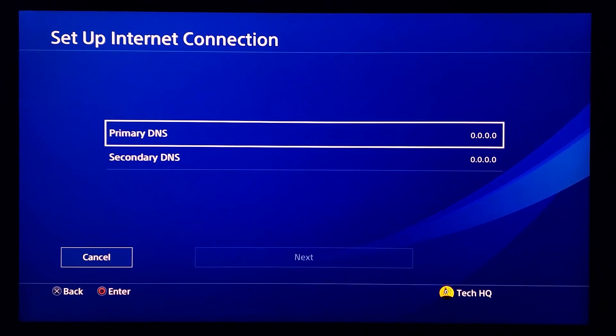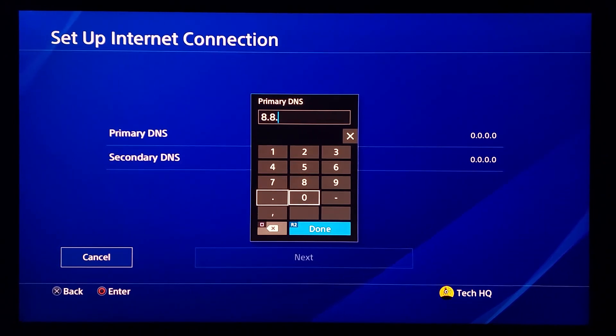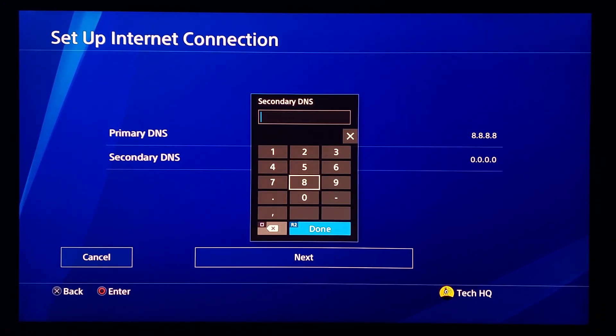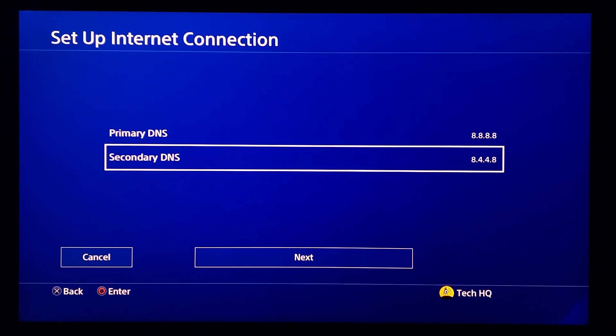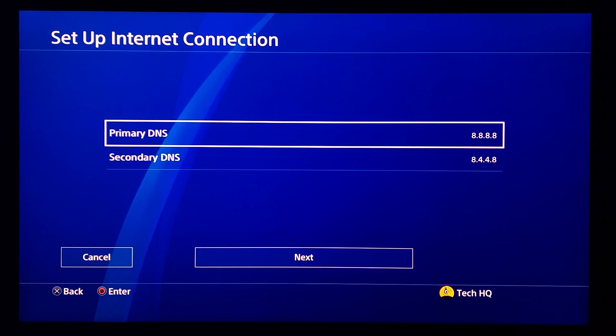Now you can change your DNS server. The first DNS is Google DNS — enter 8.8.8.8 for primary DNS and 8.8.4.4 for secondary DNS. It's a really good DNS server. If you're living in Europe, US, or the Middle East, I really recommend it. You can get lower ping when playing online games and also improve your internet connection speed.